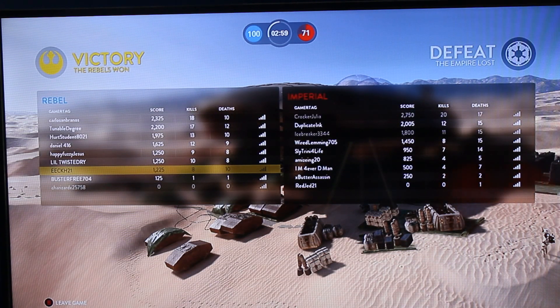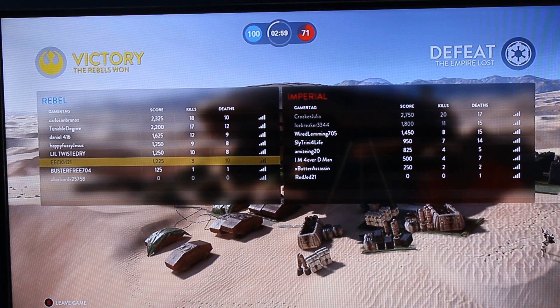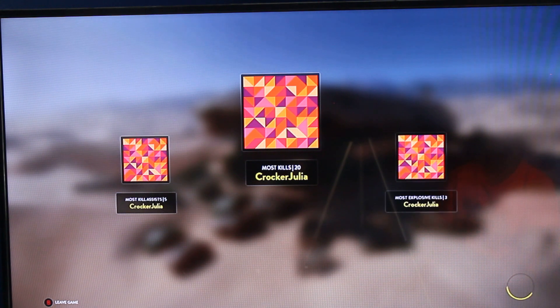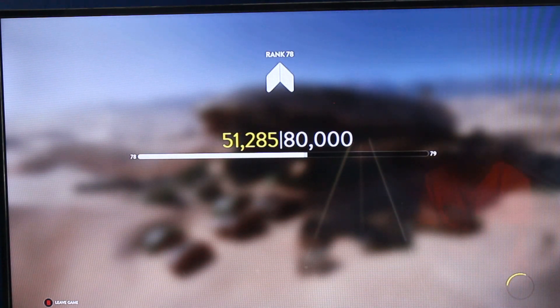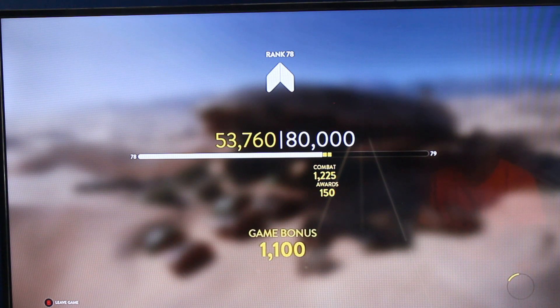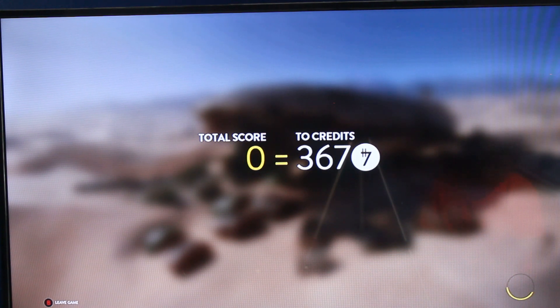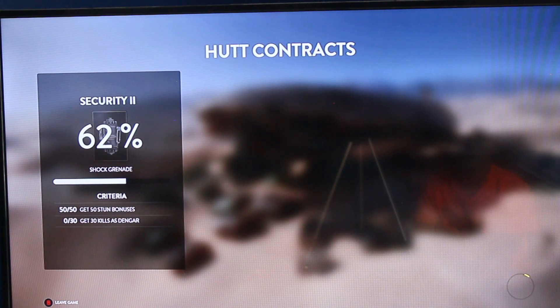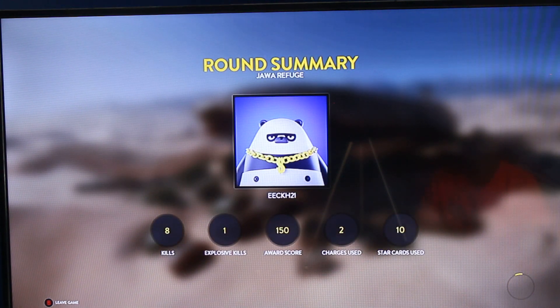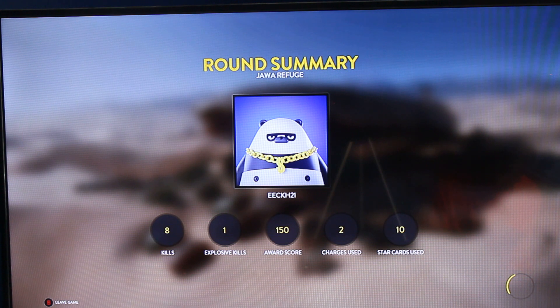Next we're going to talk about the new heroes and villains. First is Director Krennic for the Imperials. He has an Armor Breaker that reduces the damage output of your opponents and is super powerful and will help you get some kills. Next is C2B5, an astromech, who has a personal shield that can protect your teammates and heal them in the process. The last one is Wrath of Imperials, which adds health and armor to your teammates in a certain radius — kind of like a circle — that will help your teammates out.